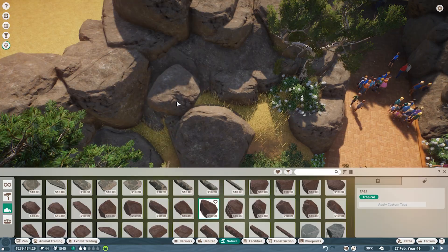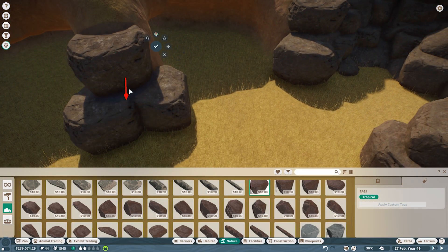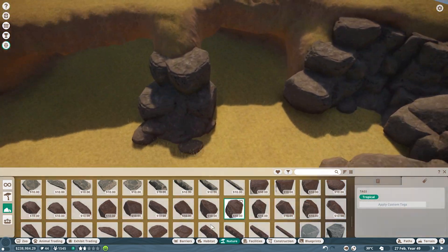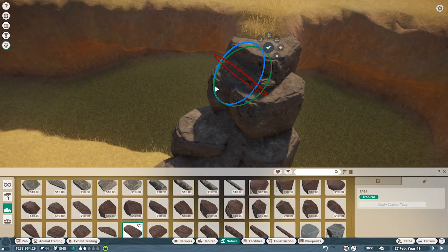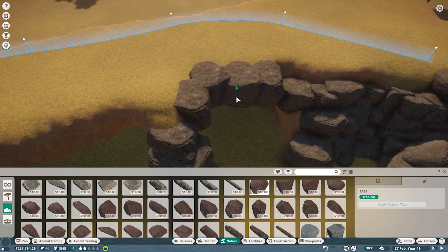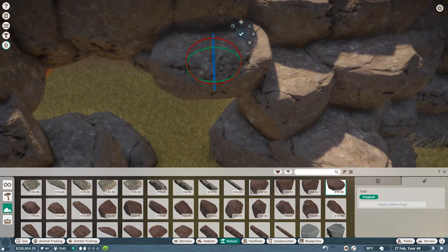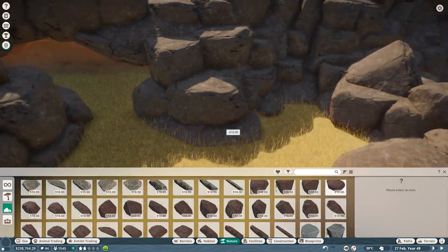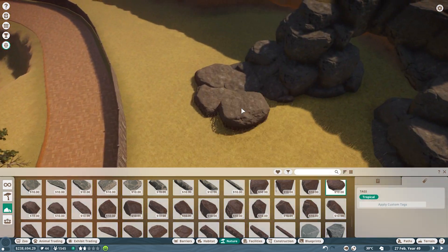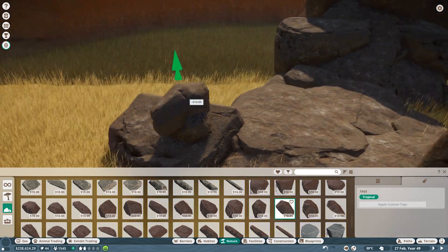For the Himalayan Bear habitat, most of what you'll see in the coming three minutes is doing the rock work. I'm really glad with the rocks we've been provided because most of them are flat on at least one side - there are some oddly shaped ones, but most have at least one flat side. That makes it easy to hide them beneath paths or build rock bridges, and if you turn them a little bit sideways the effect of flat rocks with sloped rocks beneath is really satisfying.